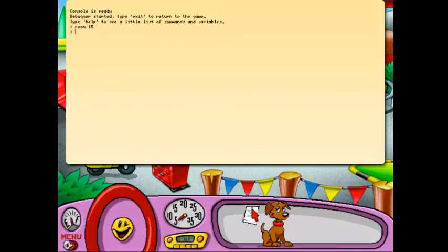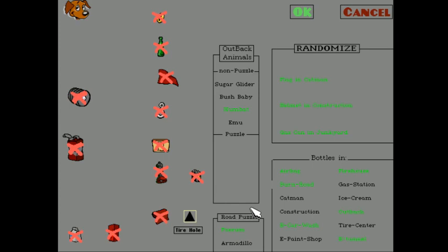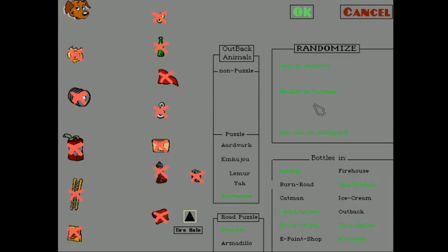That brings us into the other special room. If we go to the debugger and type in room 28, that will take us here, which is the other debugging area. Instead of changing rooms, we can choose which items to get in our inventory. We can choose which of the baby animals Outback Al has. We can choose whether there's a possum or an armadillo in the road. We can also see where the bottles have spawned, and this is where you have the path in the game.